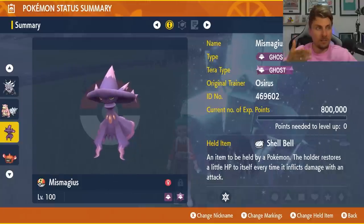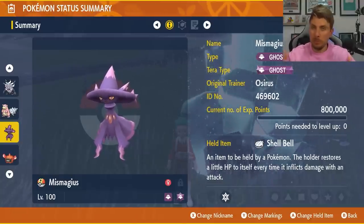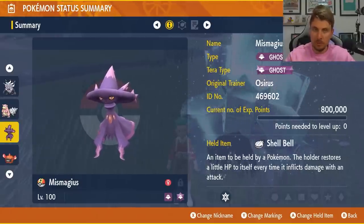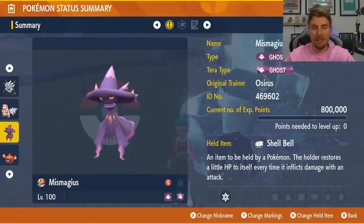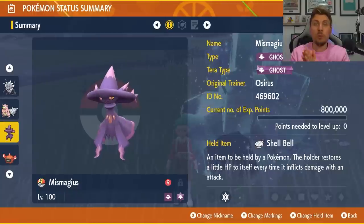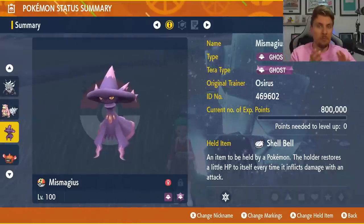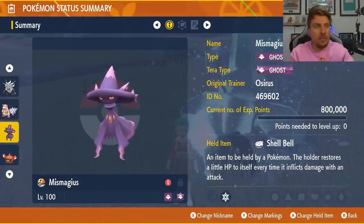Against Great Tusk, Mismagius is a really nice option. Shadow Ball and Dazzling Gleam give you pretty much perfect coverage against any different Tera type you can go up against. If it is a Dark type, Shadow Ball won't be as effective, but then you have Dazzling Gleam to rely on. Between the two, you're going to be able to hit every single Tera type available, making it pretty easy to run through with Mismagius. The only drawback would be Knock Off, but the likelihood of it having it is pretty slim.